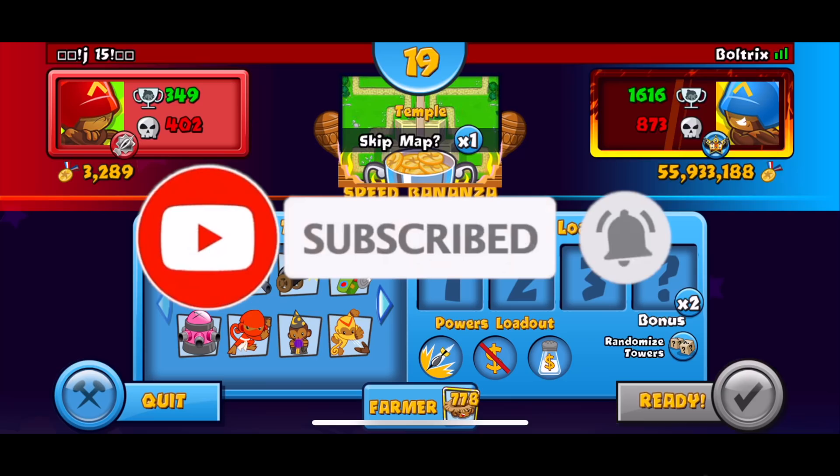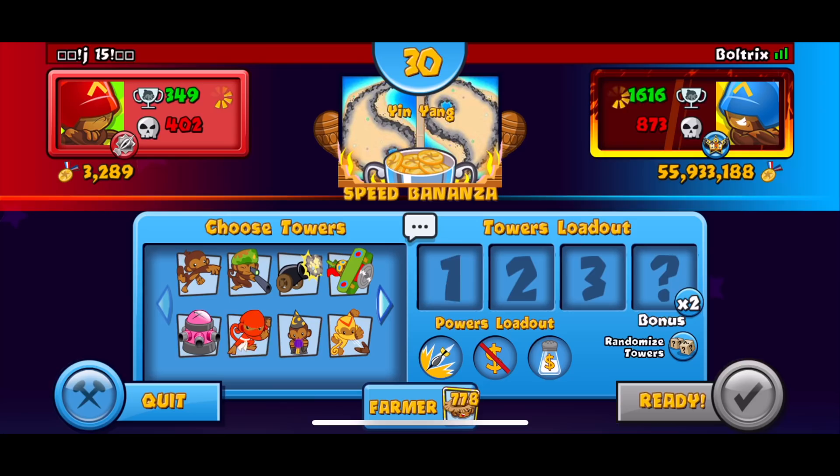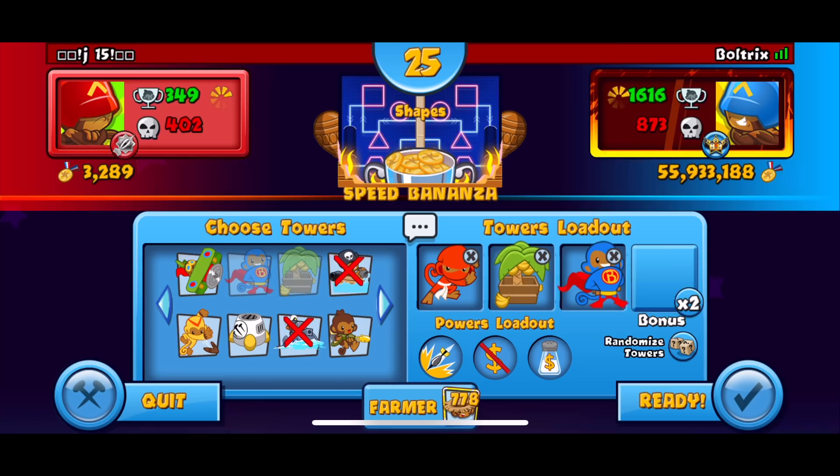We got our first opponent J15 on the map Temple. Gonna be skipping it just because it is a rather short map. I'm gonna be showing you guys my ultimate go-to strategy in speed bonanza, which is ninja farm super monkey. You want a hundred percent go-to strategy — it's super freaking good and you guys will not regret it. You're gonna get a ton of wins using it.